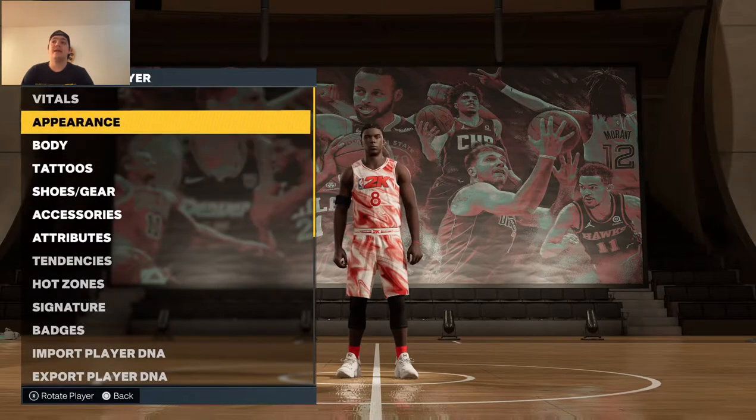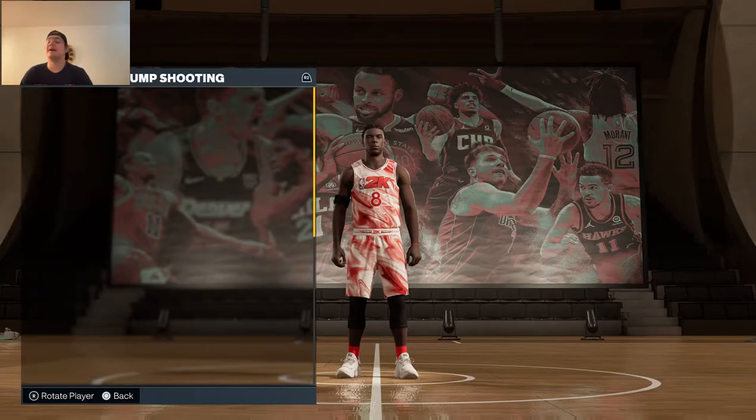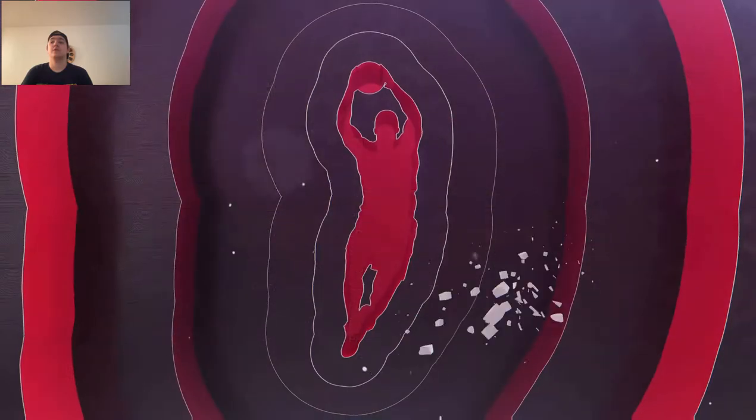I'm going to mess around with his tendencies and I'll see you guys once I'm done creating the player completely. Bledsoe ended up getting drafted with the first pick of the 7th round to the Chicago Bulls. 5'10" R.J. Bledsoe is a 76 overall with zero badges currently.